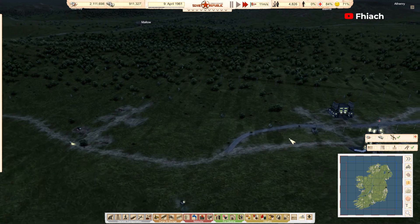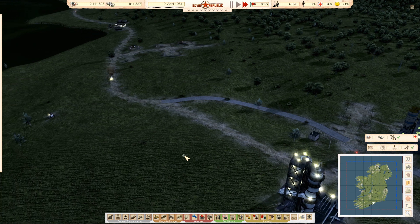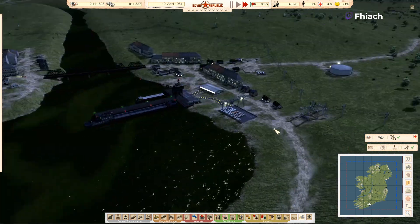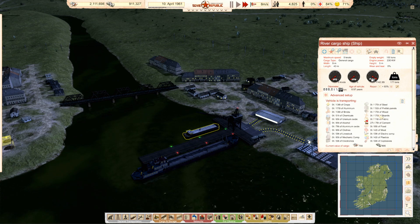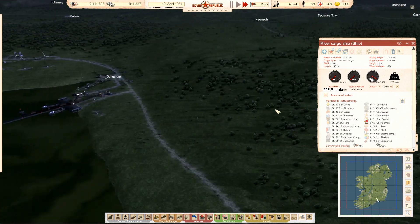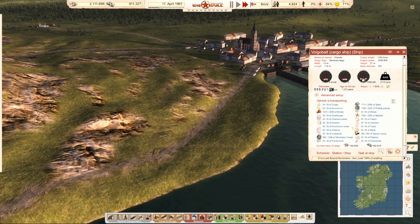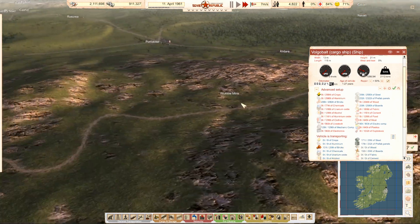I do want to upgrade all this road though. What's the capacity of you? 170 tons of boards? That wouldn't even cover his fuel, would it? This thing holds 258 tons of boards he could export at a time, if he wasn't doing the imports.